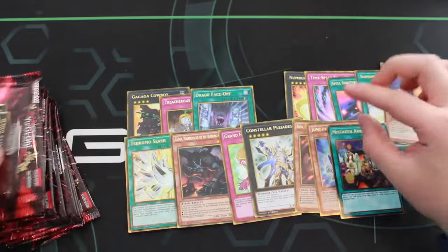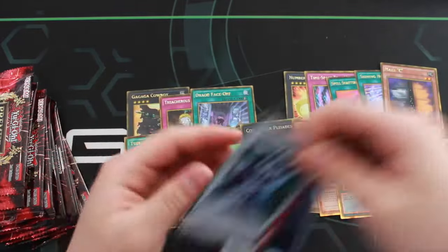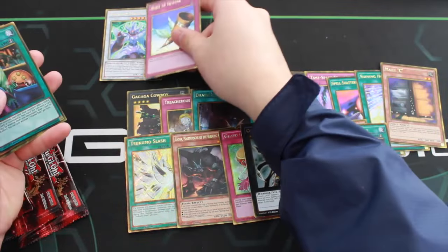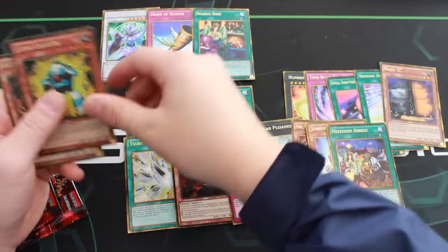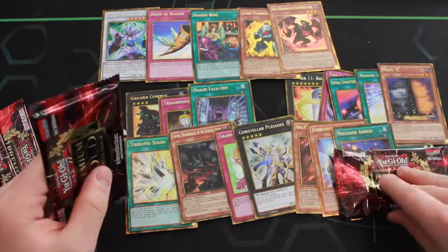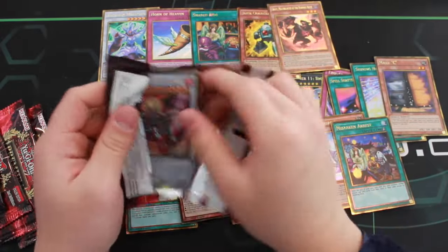Grand One Heaven, Mistaken Arrest, Junk Karibo, and a Farfla — not a branch of the Burning Abyss. Pretty sick. We got an Arcanite Magician — great reprint — Horn of Heaven, a Cheery Ride, Junk Charger, and a Graf — not a branch of the Burning Abyss. That pack was alright. Thanks to Lucas for sending me — he picked up. Lucas is actually the best.